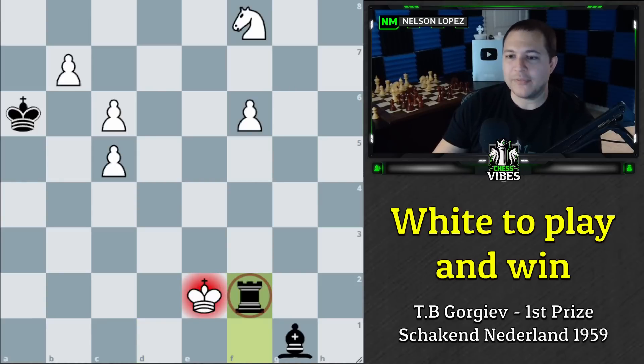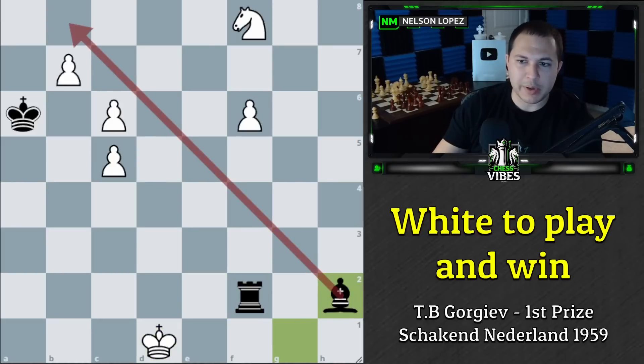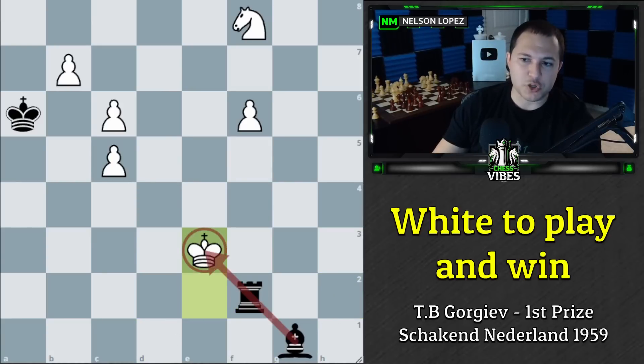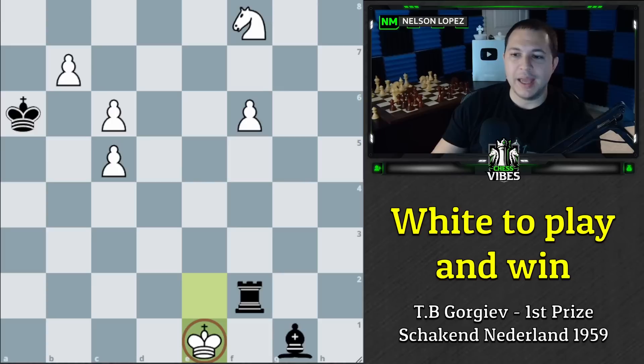If black tries to take our pawn, we simply get the queen. So what does black do? Rook to f2 check. Again we have to decide where to move our king. We don't want to go to d1 or d3 because we're not putting any pressure on the rook and they can stop all our pawns. We also don't want to step into the discovered check, because then rook takes f6 is check, black takes our knight, stops all of our pawns, and we're going to be losing.